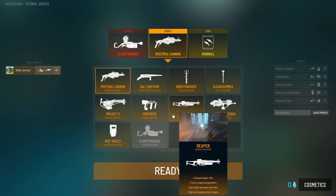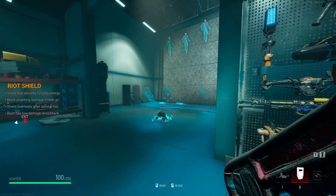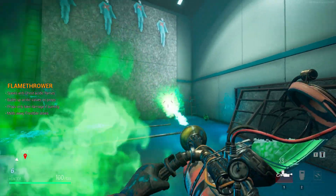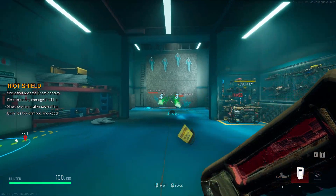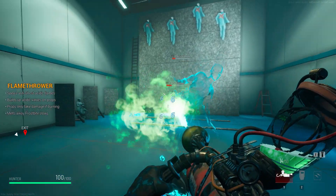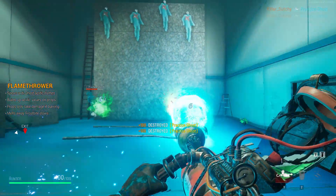The next perk is Overkill, which allows you to carry two weapons but you give up your gadgets. It's pretty good if you're really fighting for your life — for example, swapping between a shield and a gun is one combo I was thinking of. At the same time you probably want your gadgets too since they're damn powerful.